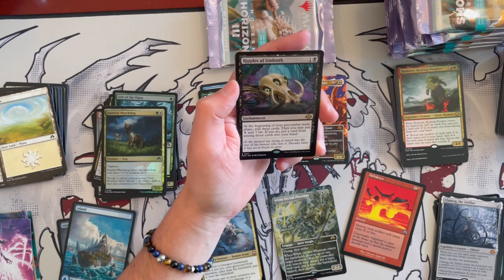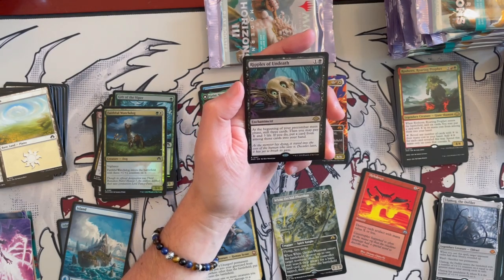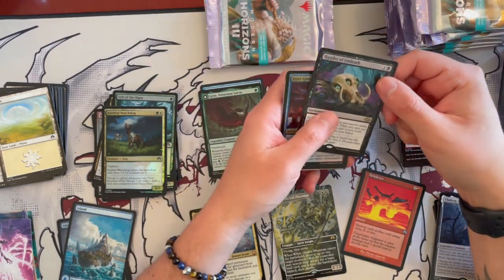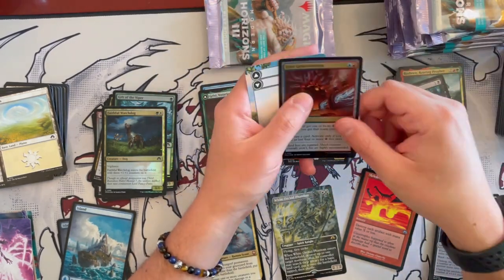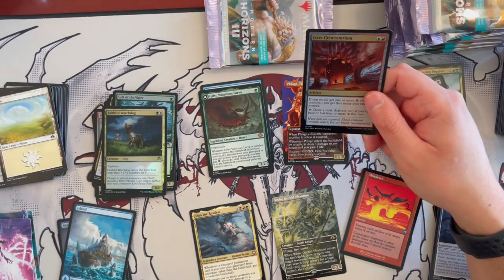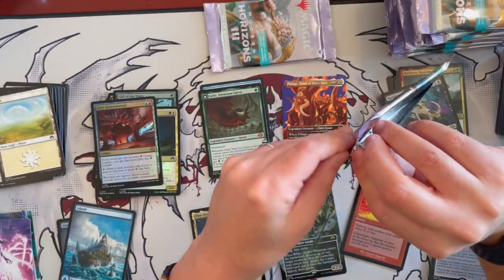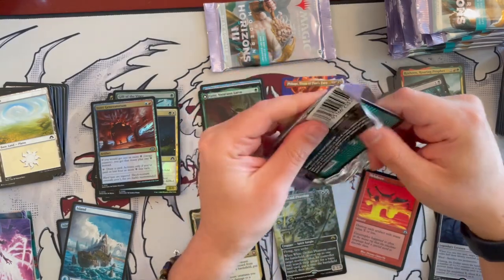Ripples of Undeath is an enchantment that costs 2. At the beginning of your pre-combat main phase, mill 3 cards. Then you may pay 1 and 3 life — if you do, put a card from those milled cards into your hand. Okay, more of a reanimate shenanigans kind of thing — mill and put back, not great. And then we have the Generatorium and a token. That was a high — the Ulamog there was good. I'll keep that one.